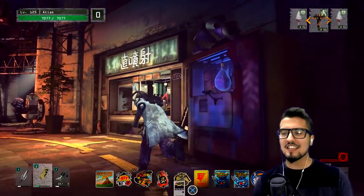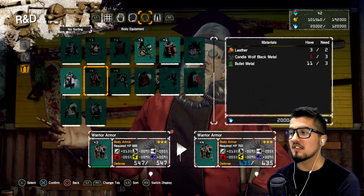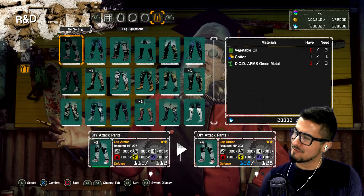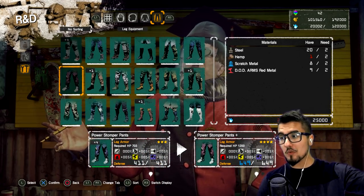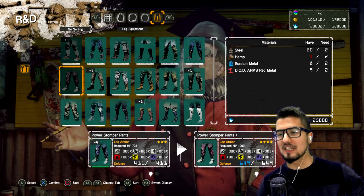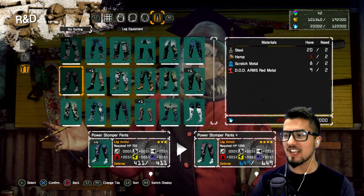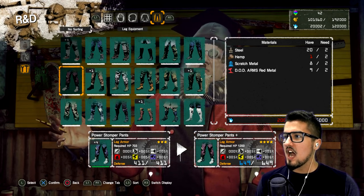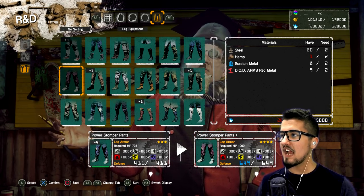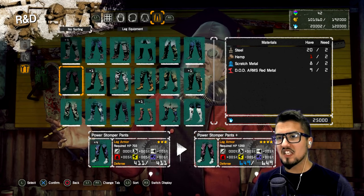Currently my focus has shifted to the badass chest piece — I need two more Candy Wolf Black Metals. I'm going to be getting the next upgrade, which makes them really pink. It's kind of cool. I need to get hemp — it's the only thing holding me back. I have a lot of steel, but I just don't have a lot of hemp and scratch metal. Scratch metal and DOD Red Metal might be the things to hold me back.